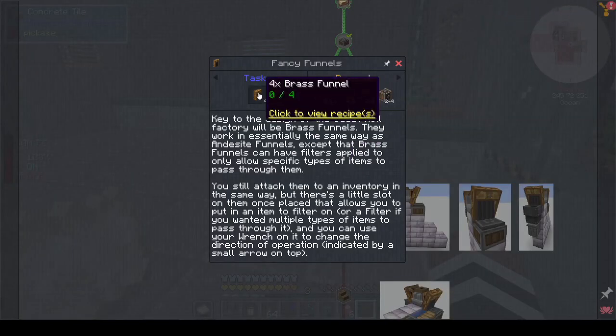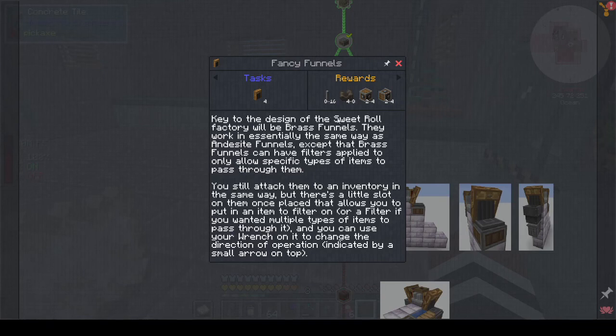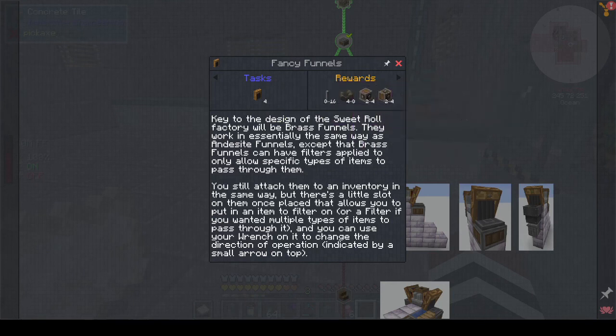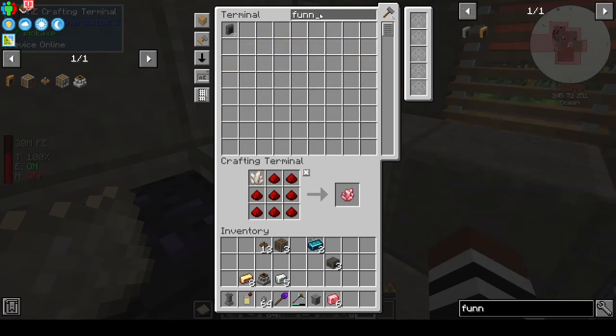Next we have to make some brass funnels. The key to the sweet roll factory design will be the brass funnels — they work essentially the same way as andesite funnels, except brass funnels can have filters applied to allow specific types of items to pass through. There's a little slot on them once placed. You can use your wrench to change the direction of the operation, indicated by a small arrow on top. We make four funnels and get shafts, a mechanical belt, a gearbox and a vertical gearbox.